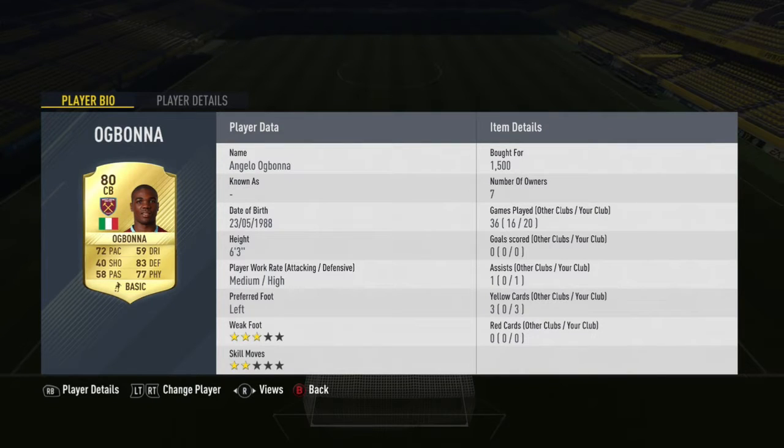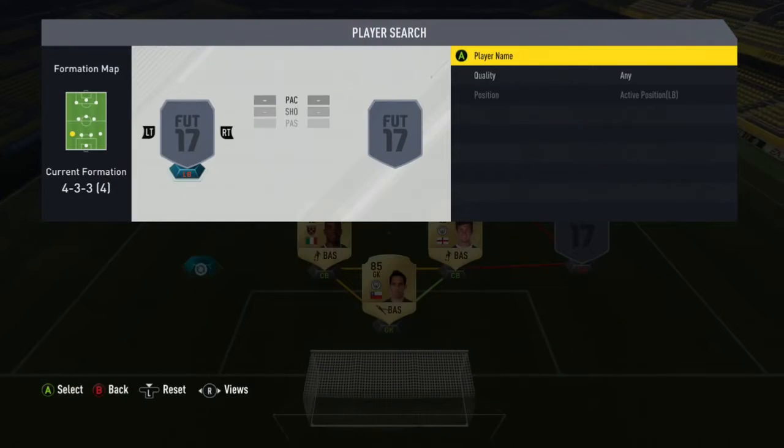In the two center backs, we go with OG Bonner - he's really good, six foot three, medium-high work rates for 1.5k. On the other center back we go with John Stones for 1.7k, high-medium work rate, 6'2". And in goals, Claudio Bravo.